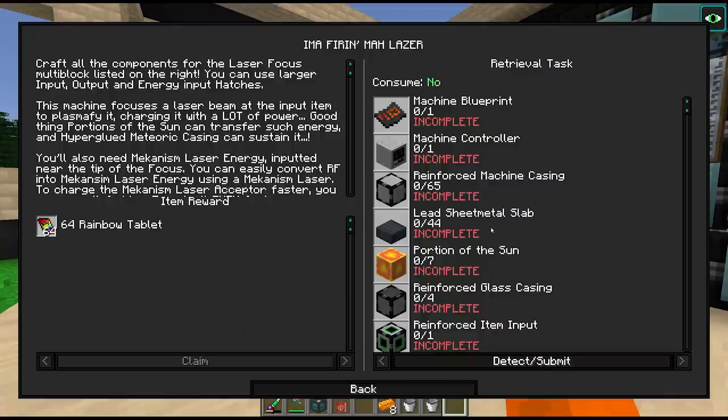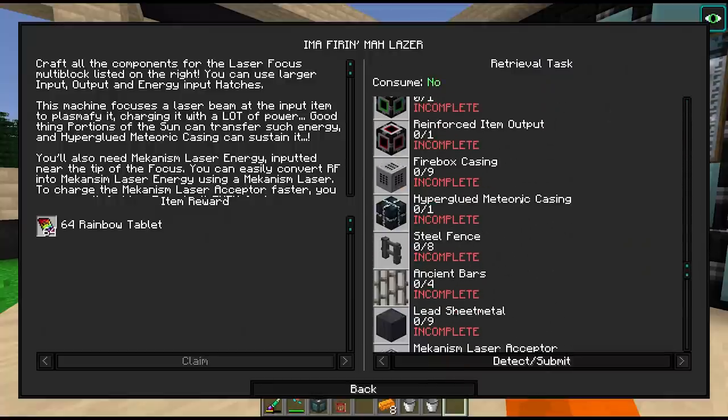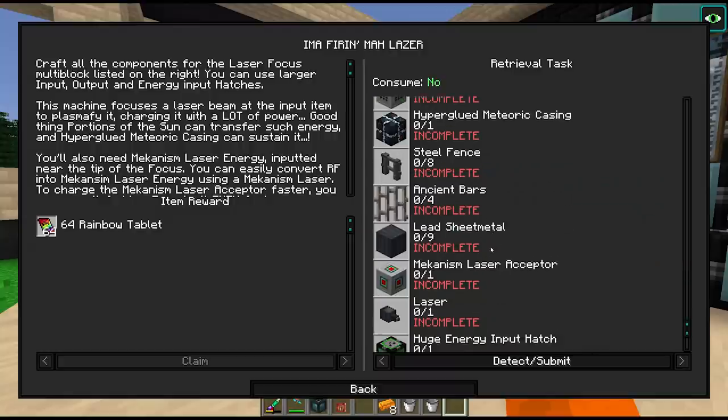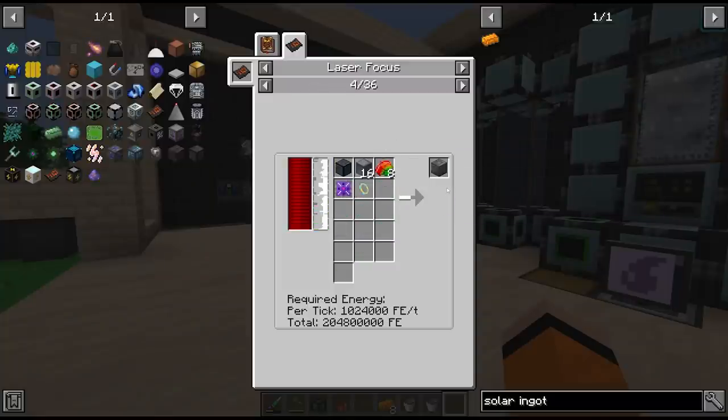This opens up a quest — oh this is a multi-block, I didn't expect this! And this is what our hyper glued meteoric casing is for. What actually is this thing? Oh this is the laser focus — this is awesome! This gives us access to tier 5 seeds.